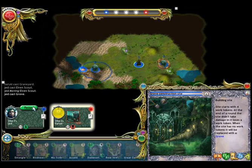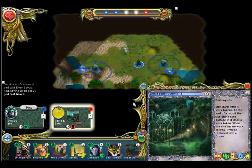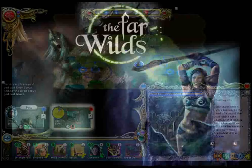You can see who controls the flux wells on this bar. Now we control 2 flux wells while the enemy only controls 1. There are still 2 uncontrolled wells. Since we control more flux wells, we get 2 glory at the end of every round. Remember, the object of the game is to gain 20 glory.